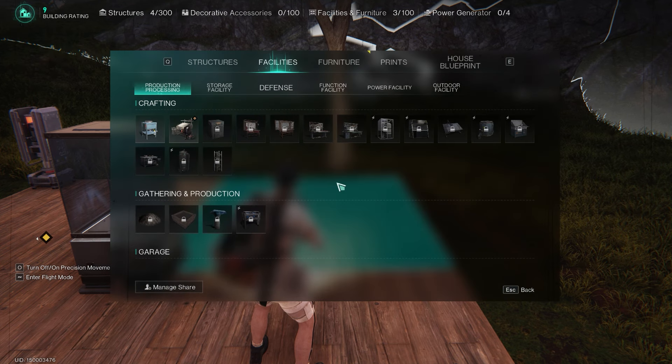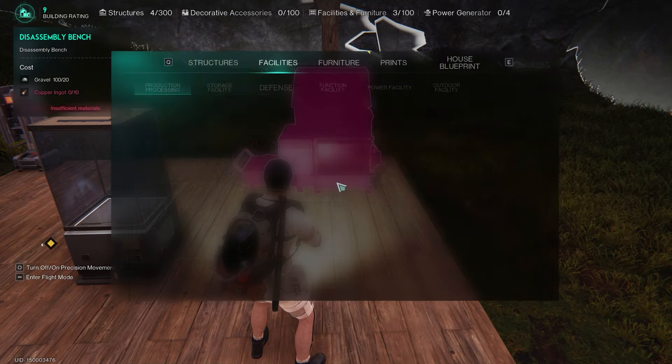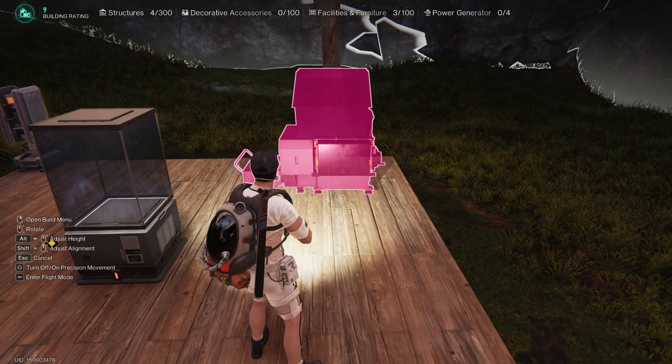Press B to go into build mode. Once you're in build mode, right-click to bring up your menu. Then all you've got to do is head to basic facilities and build the assembly bench using iron bars that you get from the furnace. Nice and quick, nice and easy.